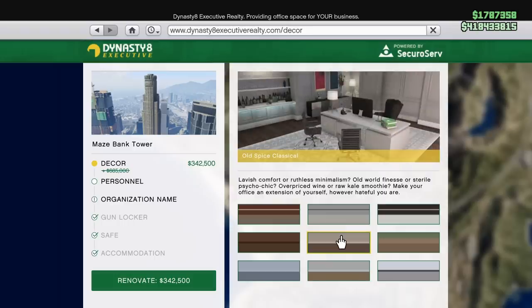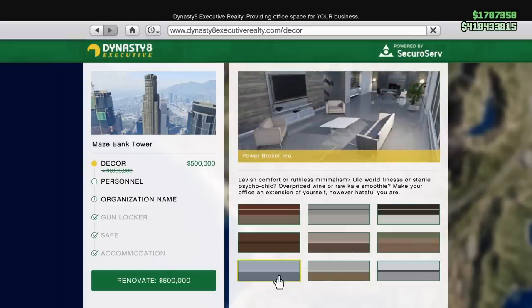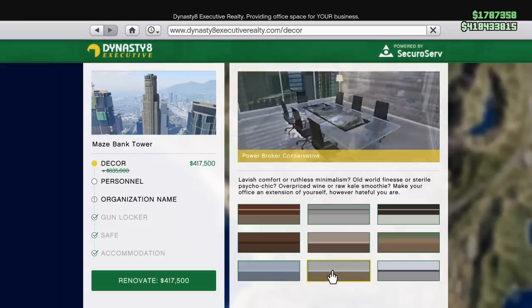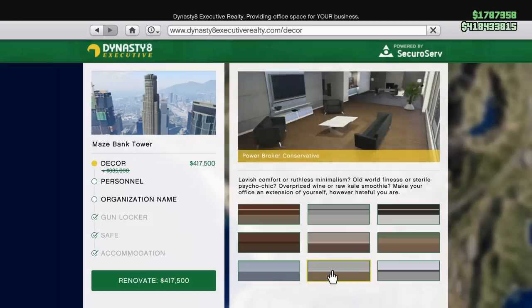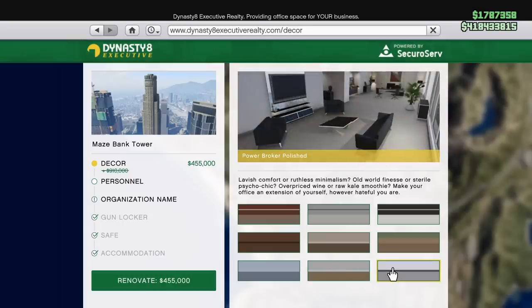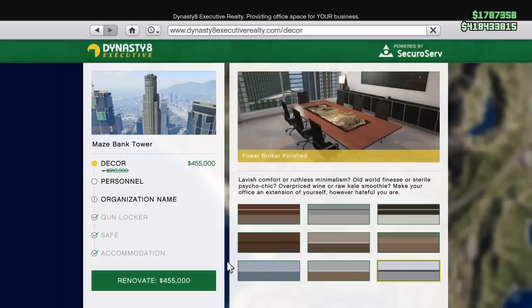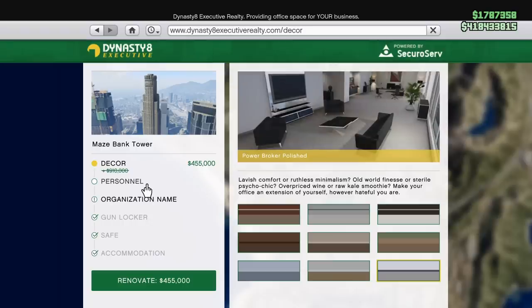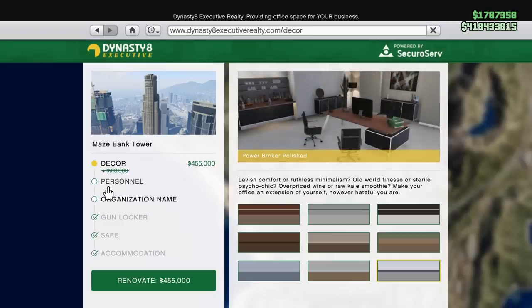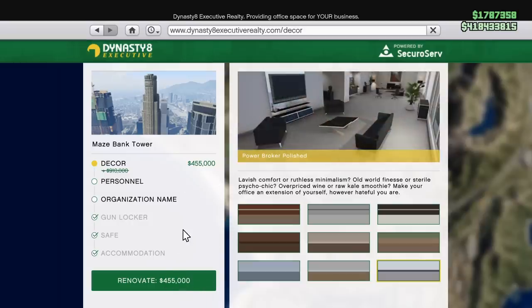For whatever decor you want to go with, the price goes up a little bit, and again this week they are on discount. Some of the interior stuff is very, very expensive and it's not required. Probably the only thing that would really be essential or worth it would be the gun locker. I'll show you that in just a minute.